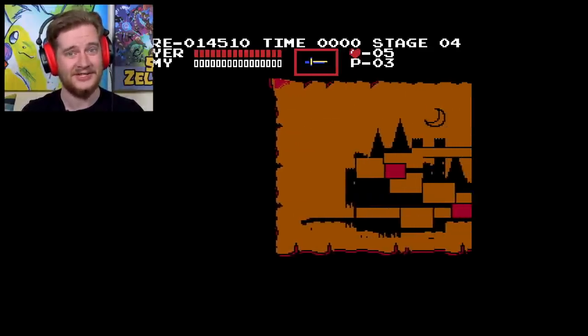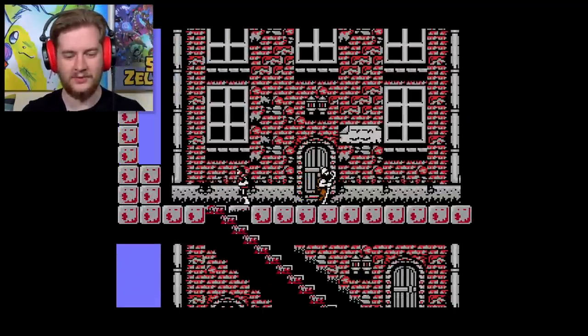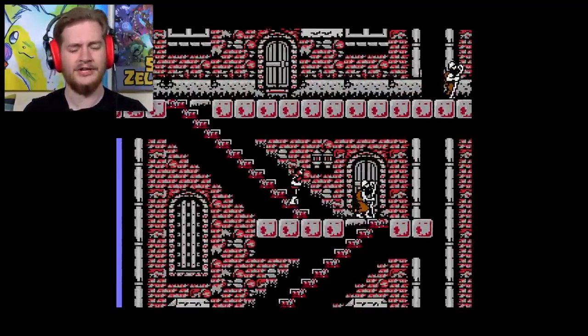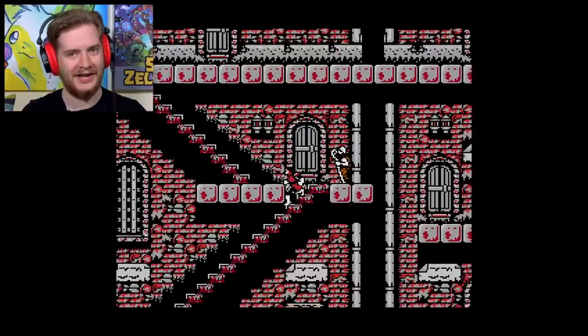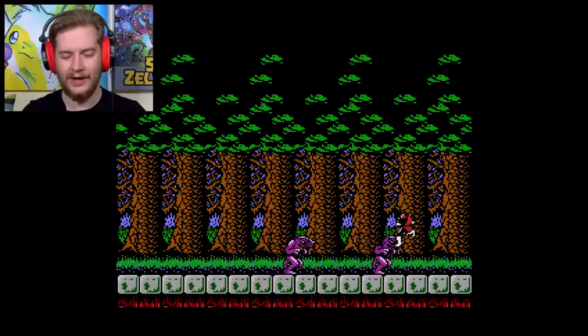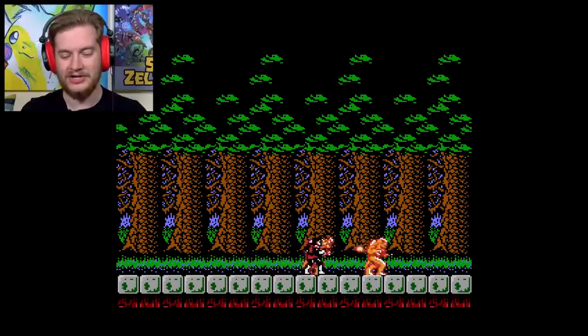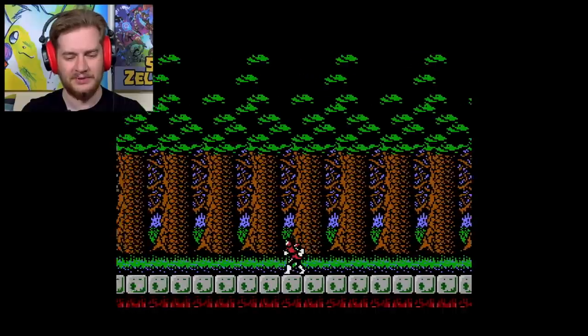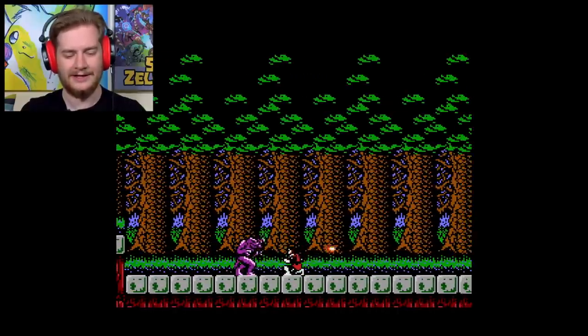Castlevania II Simon's Quest. Now this is really quite a different game compared to the first one, and was very, very bold and very ambitious for its time. It tried to do much more than really many games that sort of properly tried to do before, and took a lot of inspiration from — or at least it behaves in a very similar way to things like Zelda II, being a sort of side-scrolling RPG.